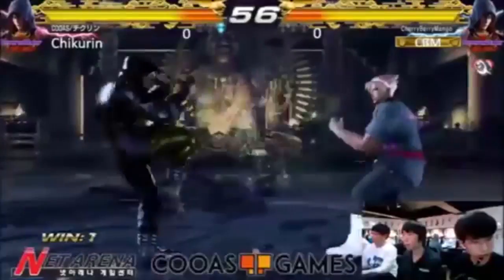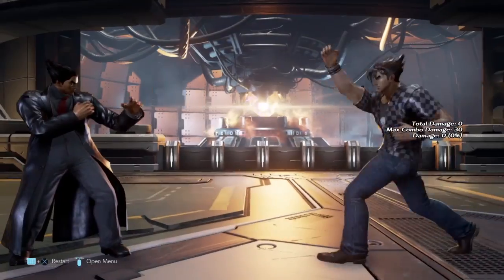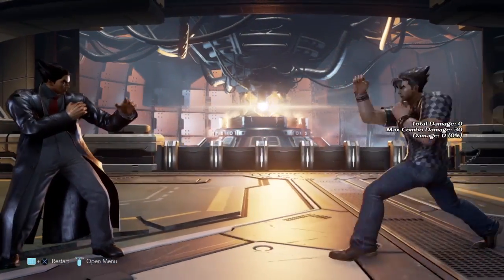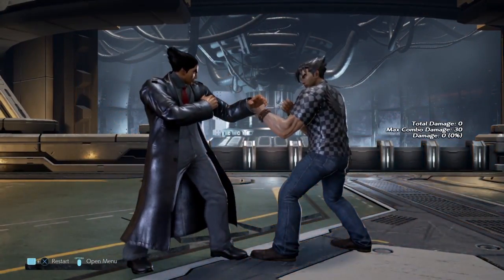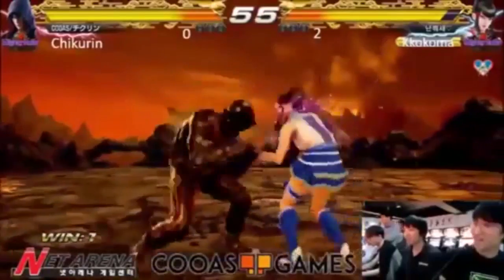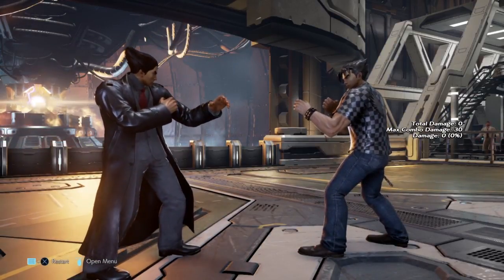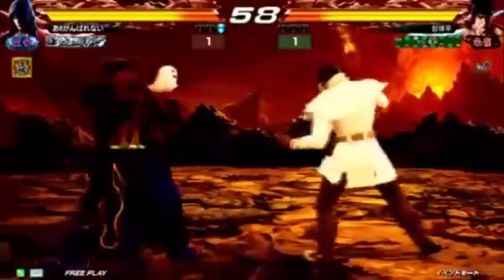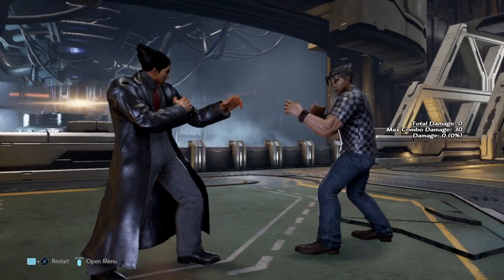His forward 4 alone being plus 2 in zen and minus 5 on block was insane. Jin could just spam forward 4 as much as he needed, and it was very difficult to punish because he recovered so fast that you could easily enter zen and cancel even on whiff. Players had to sidestep — you couldn't even use a 13-frame mid to check Jin, because forward 4 zen into 1 at plus 2 would beat a 13-frame mid check.